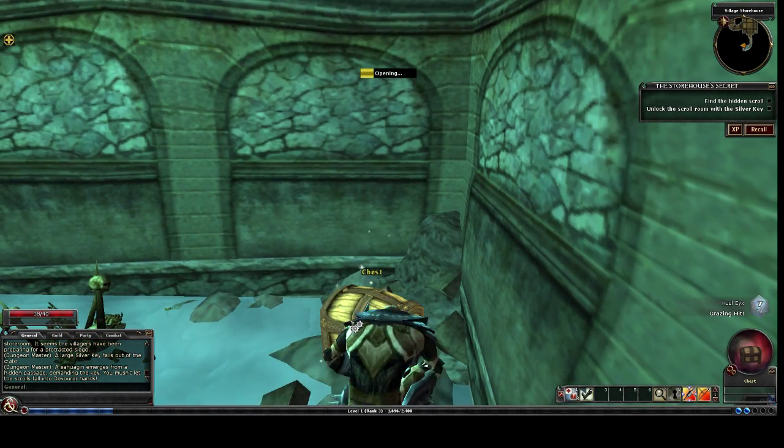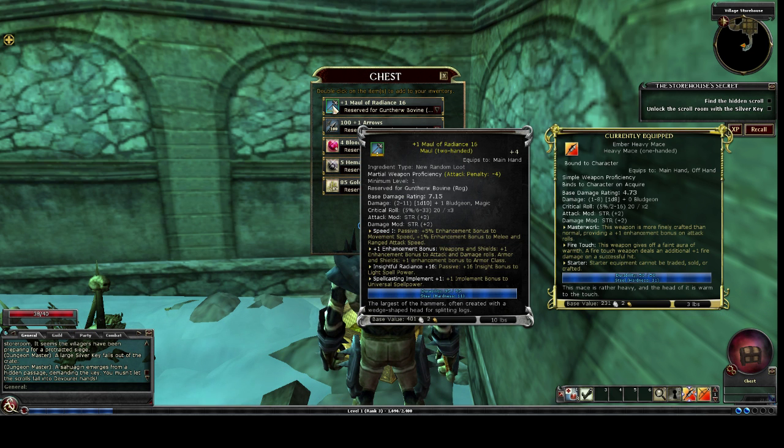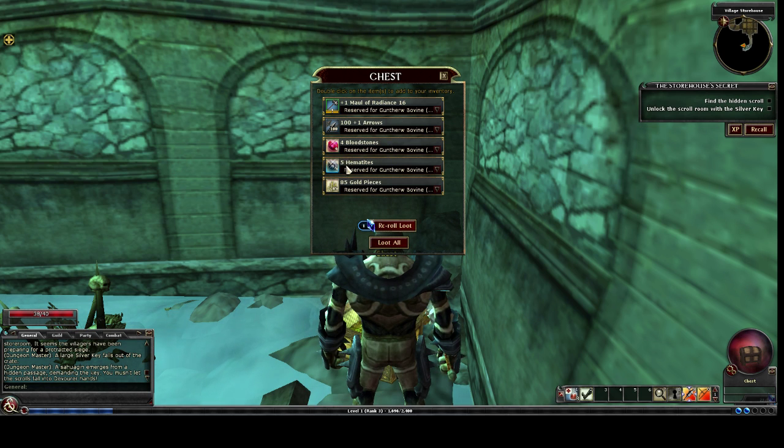And we get our first chest. Maul — unfortunately I'm not proficient with that. But when we get to be a wizard, we're going to be looking for 2-handed weapons. This one does 7.15 damage versus 4.73 of the current one. And then we got some arrows, some gems, and some gold.